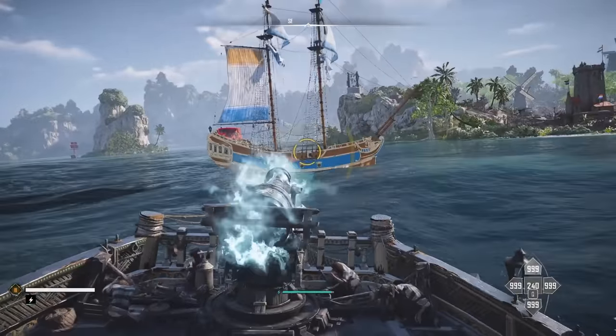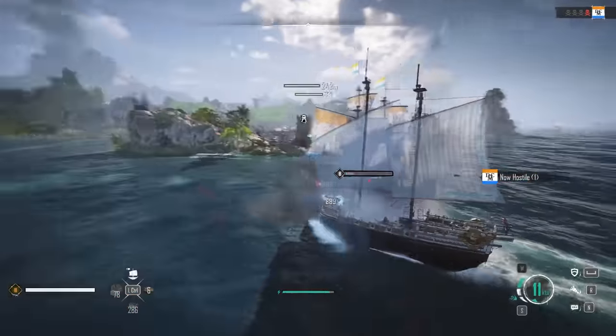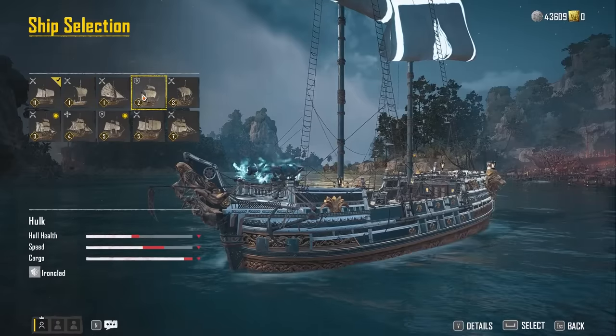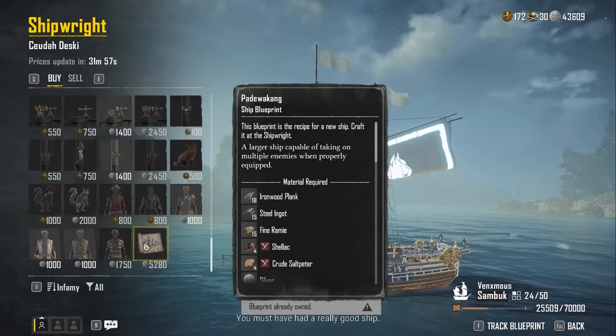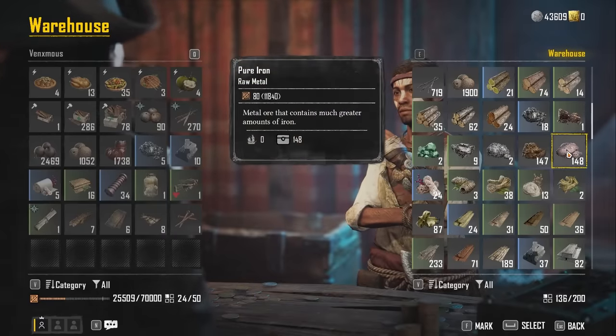Being a pirate takes courage, wit, and a good ship, and Skull & Bones has several different ships to choose from to fit your personal preference and playstyle. With so many options to choose from, blueprints to find and collect, and materials to craft each ship, it can be a monumental and tedious task to know where to even begin.